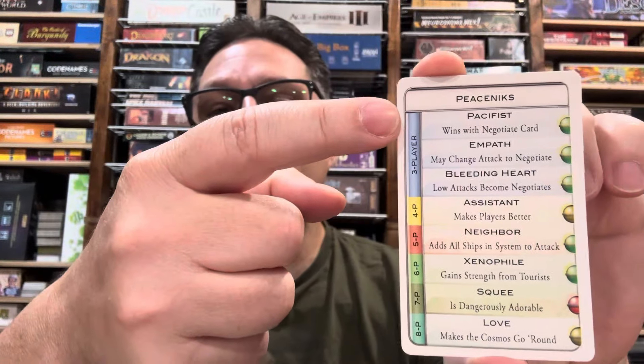In a slightly different direction, we have one called Peacenix. I like this one because it switches up the dynamic of the game a bit. We start with Pacifist, which wins encounters with the Negotiate card. Then we have Empath, which is sort of Pacifist's cousin — it can change an attack to a Negotiate to get into a deal situation. And then we have Bleeding Heart, which can turn low attacks into Negotiate. Bleeding Heart is going to trigger Empath a little more frequently, but Pacifist changes that up in a weird dynamic.